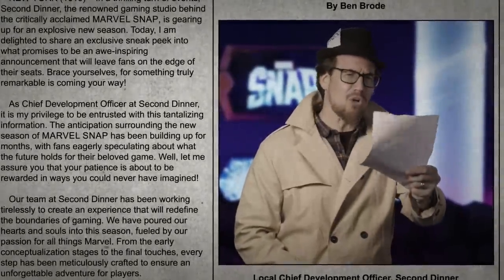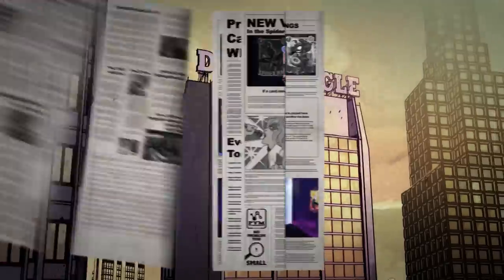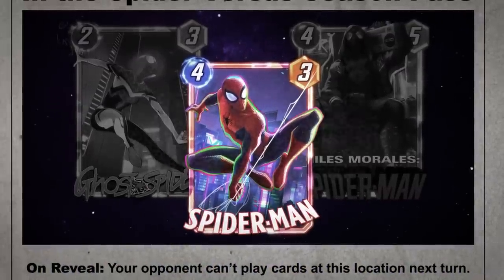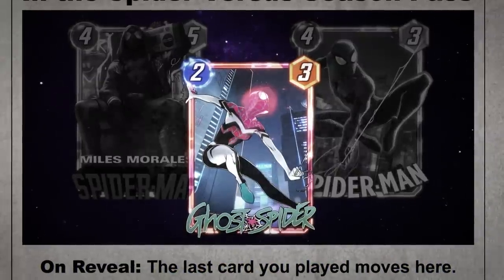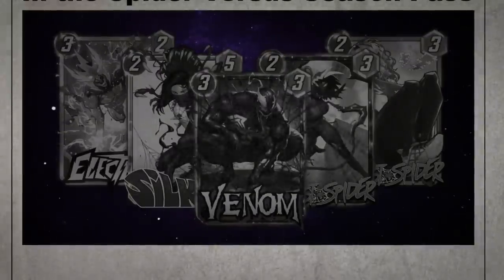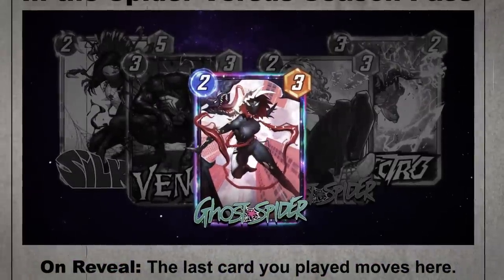This just in — I've been given exclusive intel of new variants becoming available during Spider Versus: Miles Morales, Spider-Man, and you won't see this exclusive in those other rags — it's Ghost Spider 2099. And that's not all. Make sure to clip these awesome variants out when they launch: Venom and Venomized Ghost Spider.